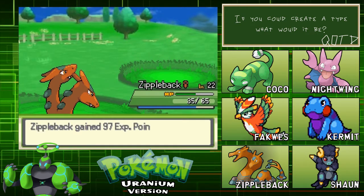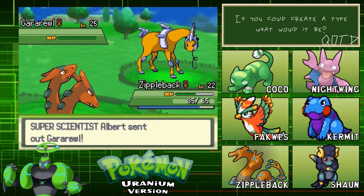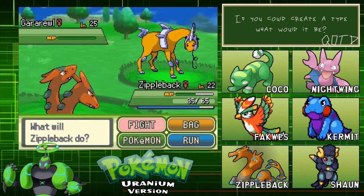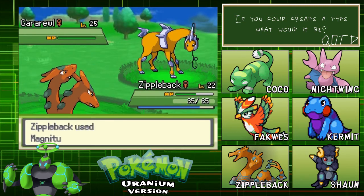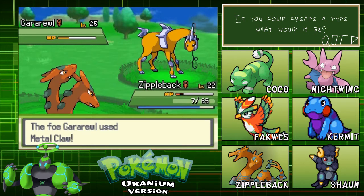I have no idea what that was - a Garawol? I would assume that's the evolved form, but my god. Level 25. Oh my god, that did nothing. You look nothing like what I was hoping for from an evolution - it's not what I expected. Let's say that.